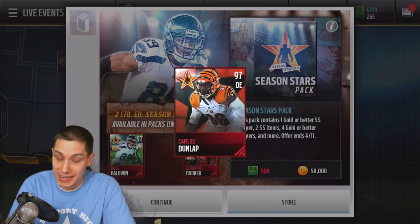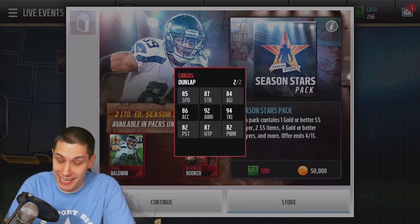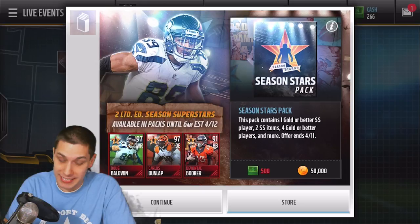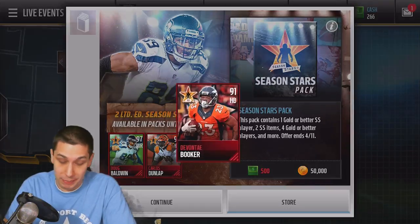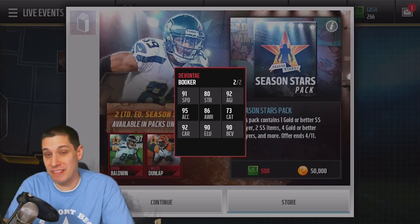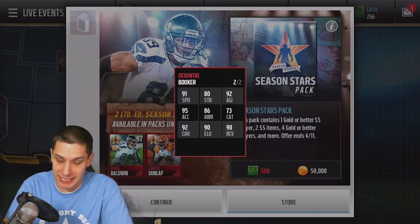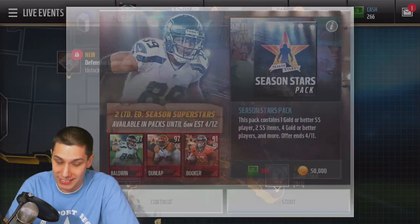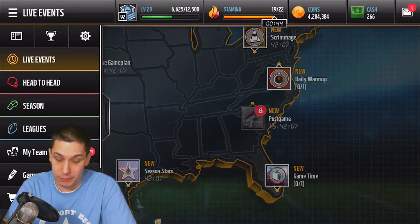We also have a Carlos Dunlap, another 97 overall. 85 speed, 86 acceleration, very nice attributes overall, 94 tackling. These cards are very, very good. We're definitely going to try and get ourselves some things we need to actually get those players. See if we can maybe get a Devontae Booker here — they have him showing as well. Not the best card; 95 acceleration is nice, but 91 speed isn't particularly great right now. It's only a 91 overall, but you need them to complete some of those sets.